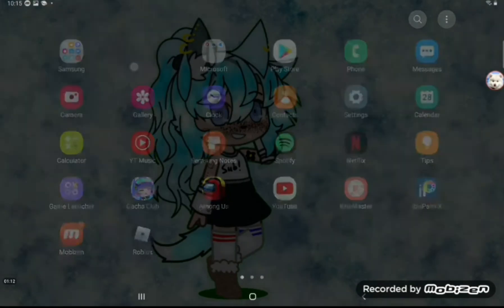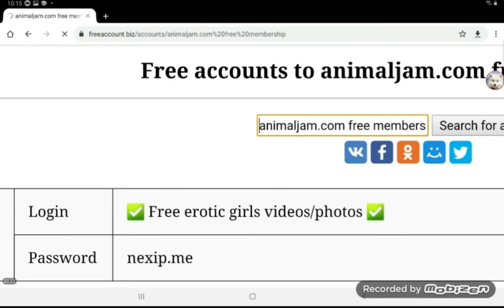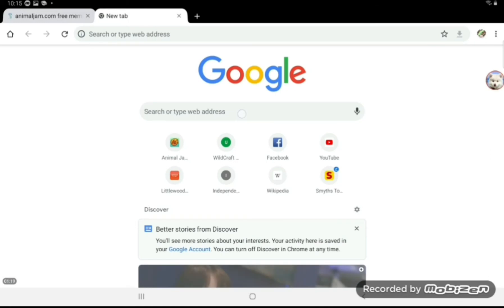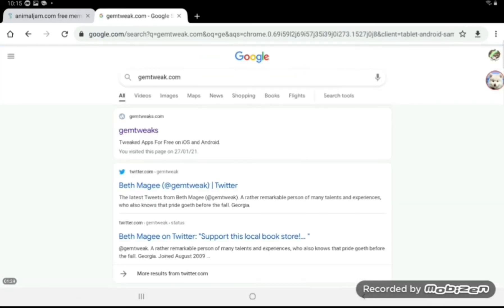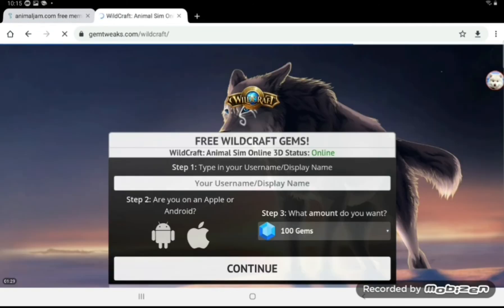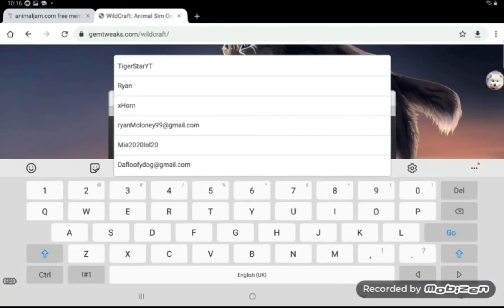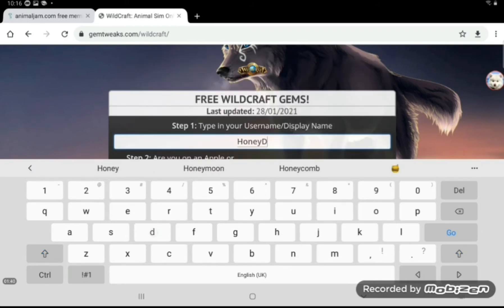Actually, go do this in Chrome. You want to search gemtweak and it's the first or second thing that comes up. Then you want to enter your username — like 'honeydew' — which is the username you play multiplayer with, not your account name.